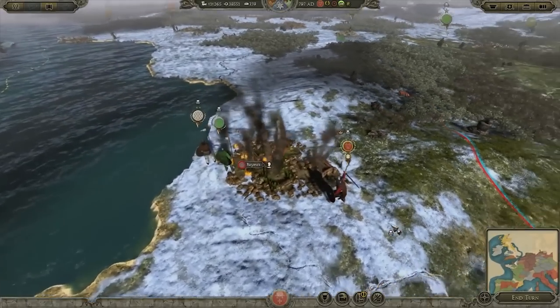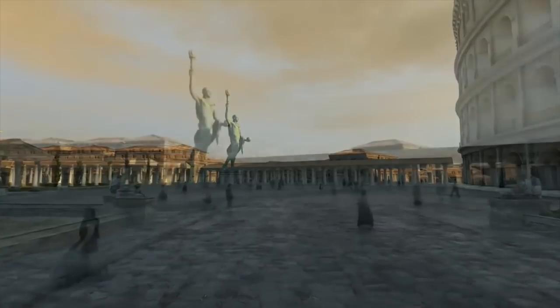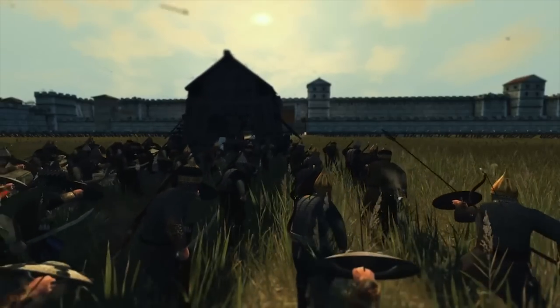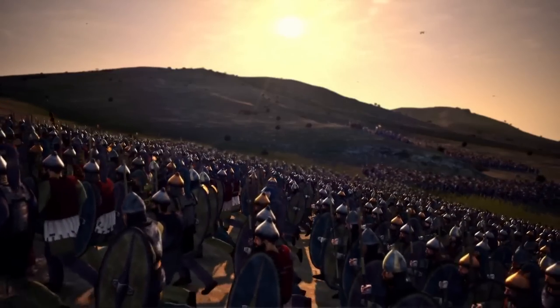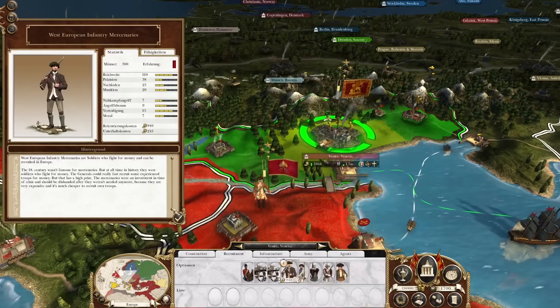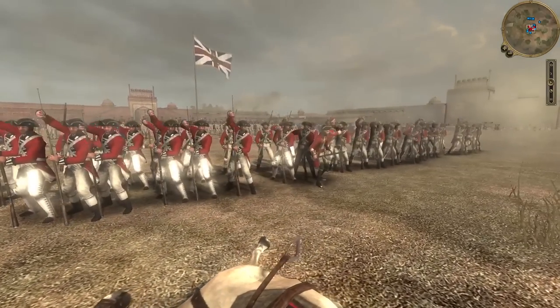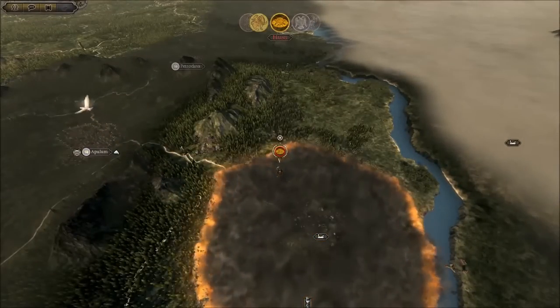If you're besieging a city that has a building under construction, why not represent that in the siege map? CA could also bring back random weather events like flooding or earthquakes that could make a physical appearance in the battles as well. There's so much that can be done here to make the campaign map and the battles feel more connected, and that's why this sits at number five on my list today.